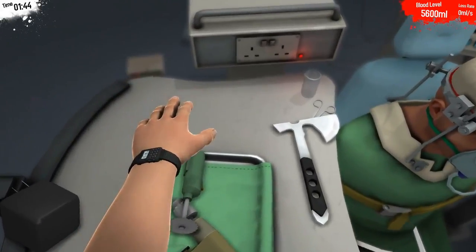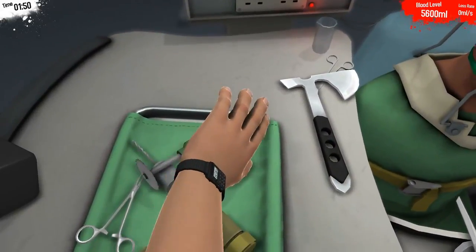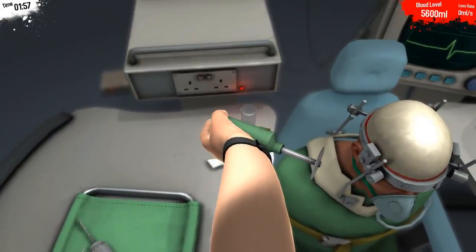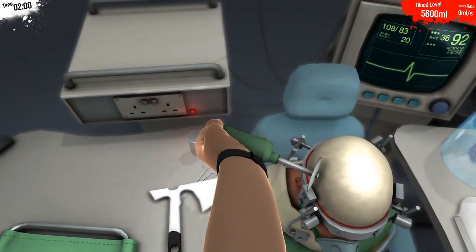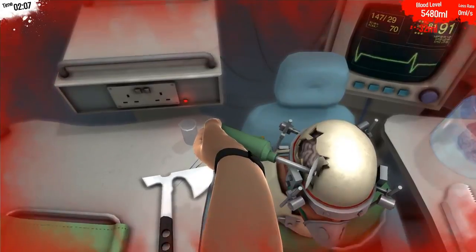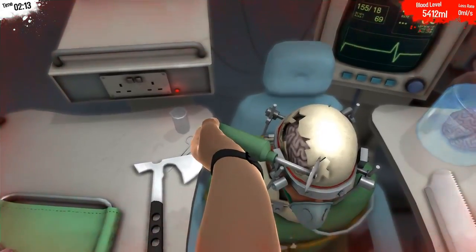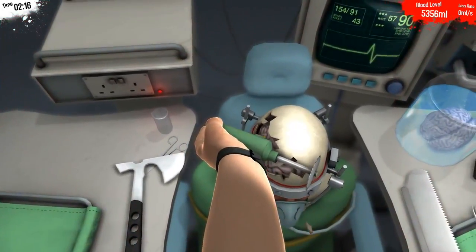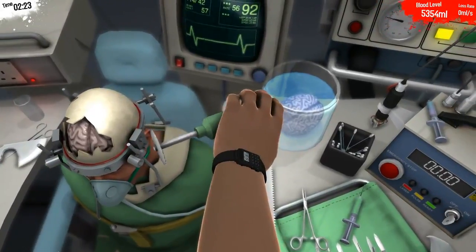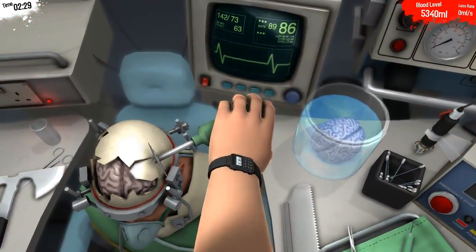It'd be nice if I could turn this thing around — I really don't want it at this angle. That's annoying, I'm gonna cut my own wrist open here. Come on, I want to drop it like this — there we go, that's a bit better. Let's grab it like that, yeah that'll do. Now what we need to do is just very lightly go at his skull here, which as you can see is very brittle, so it will just come away quite easily.